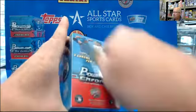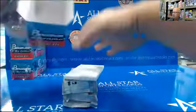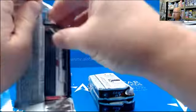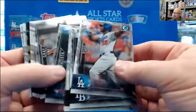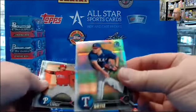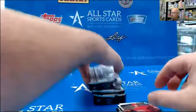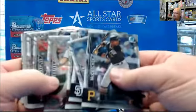Box three. I hope this one has a color auto for you. All we've gotten is a refractor so far. Hunter Renfro, Ben Lively, Luis Ortiz — that is 214 out of 499. The order's different, maybe that's a good sign. Every other box, usually the first pack has an auto, it seems like.